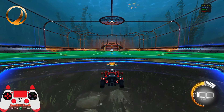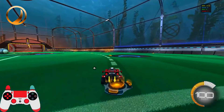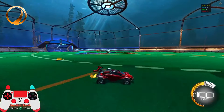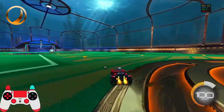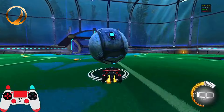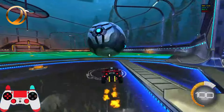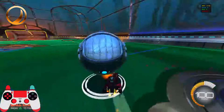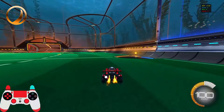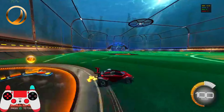For bronze, the most important thing is learning how to use ball cam. Some people still get up to plat, diamond, champ and still don't understand how to use it properly. When you're dribbling you want ball cam off so you have full control of your car and can see the ball — because it's right on top of you. When ball cam is on, your camera moves a lot and it's really hard to control. The second thing is rotating — you want to be flicking ball cam on and off.